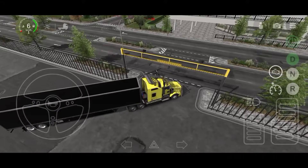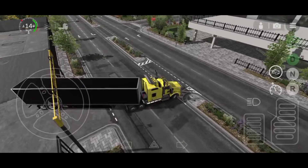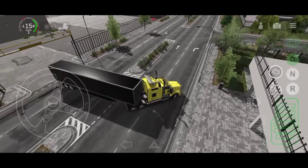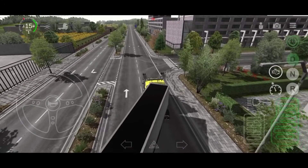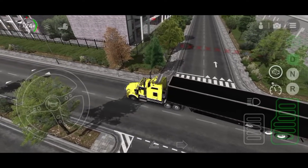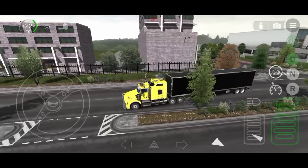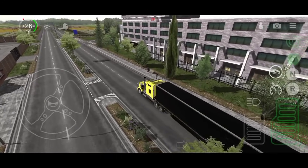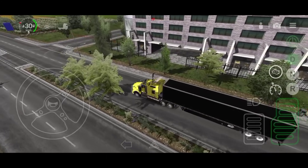Ahorita vamos a ir a esta ruta, saliendo del garaje mis cracks. Vamos a encontrar esta situación y nos vamos a ir hacia la izquierda. Aquí está lo que es este lugar de tierra, vamos a poder ir a lo que es el ganado. Este tema de los túmulos me gusta bastante, es bastante realista mis cracks. No sé a ustedes qué les parece; a muchos ya se aburrieron de solo andar en pavimento.